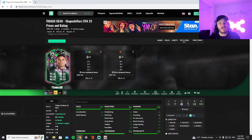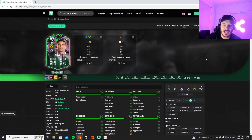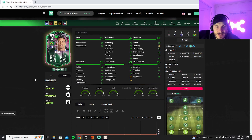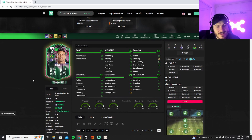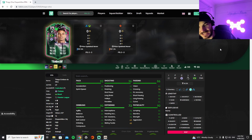We are going to be doing Tiago Silva shapeshifter player review. I am going to be playing every game in Foot Champs, so the gameplay is going to be good and smooth. I'm not sure how it is going to be in Rivals, so I am going to play every game in Foot Champs. Tiago Silva — we are going to play him as a striker. Let's have a look at traits first: team player, power header, and leadership. Not many traits. Looking pretty nice, look at the shooting stats — looking insane.